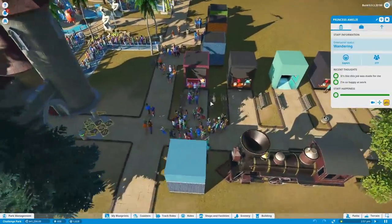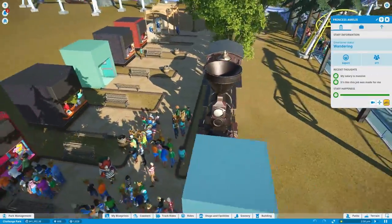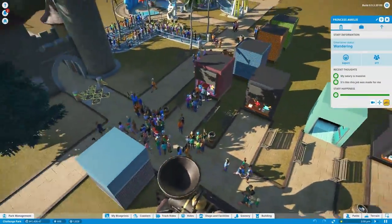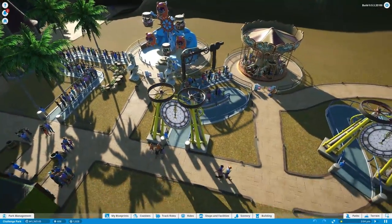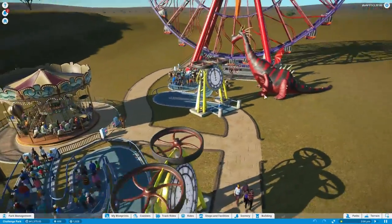So I went for a sort of steampunky park at first — that was my idea. Had some trains and stuff. Then we went to this thing because — sort of piratey. It's great. Look at this. And a dragon.